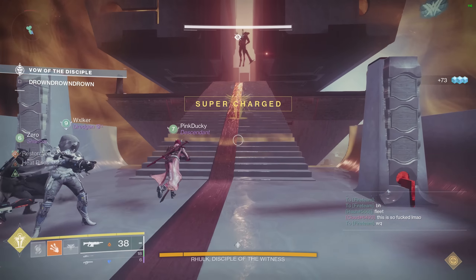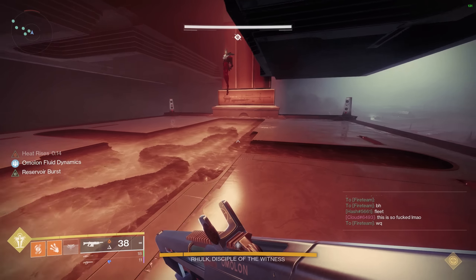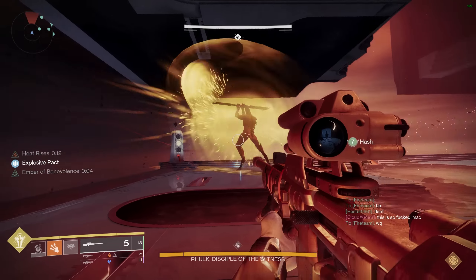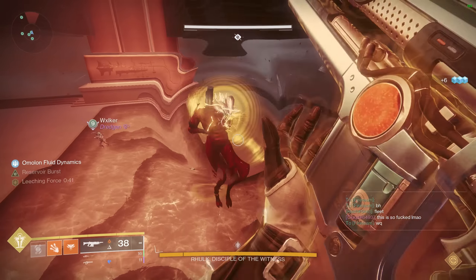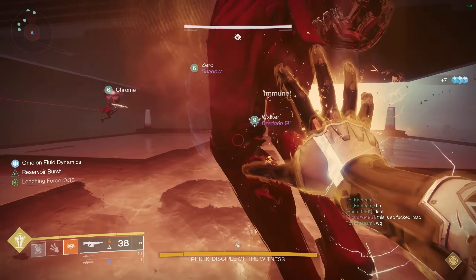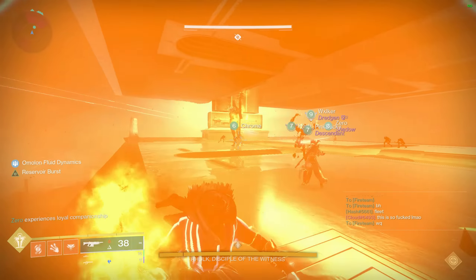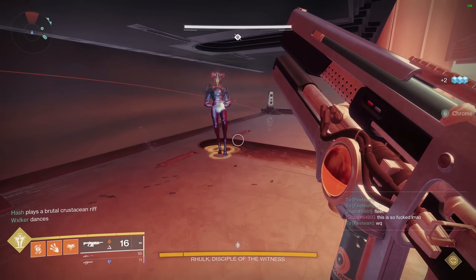Utility perks are also important for GLs because they're just so versatile that any utility you can give them is a bonus. I've given Chain Reaction and Chill Clip two points each — Chill Clip because it has an intrinsic overload effect and slows enemies, and Chain Reaction speaks for itself. Unrelenting on waveframes gets one point given you'll get multiple kills. Danger Zone gets zero because it's unclear how much it affects disorienting GLs. Voltshot gets zero because it's not very good on GLs. Everything else like Demo and Wellspring gets one point each.